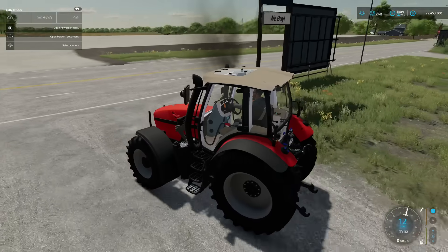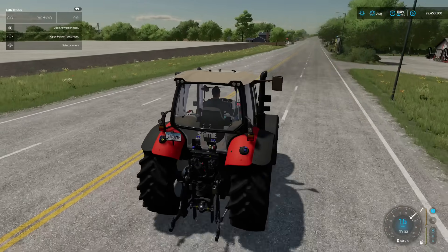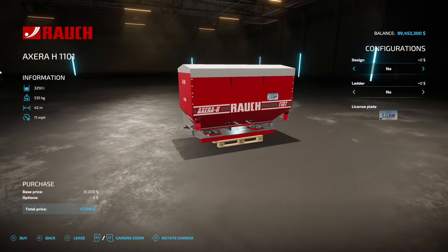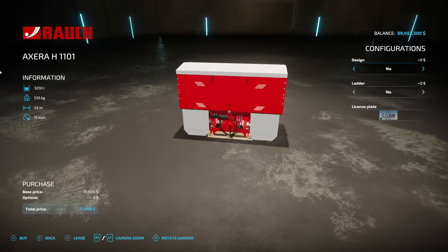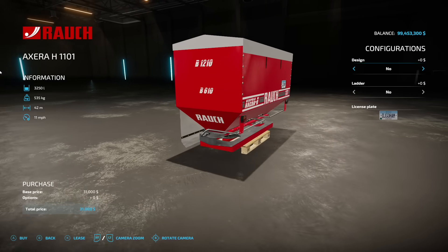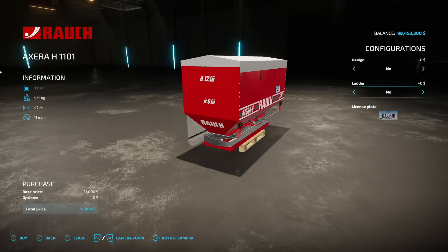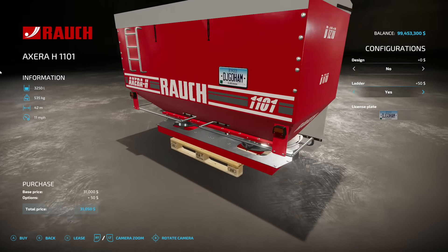Due to the engine setup, it's about as fast as a pet turtle. Next we have a fertilizer spreader — the Rauch AXERA-H 1101. This holds 3,250 liters of solid fertilizer only, no lime. It weighs half a ton by itself, has a 42-meter spread at 11 miles per hour. There are a couple different warning sign designs and you can add a ladder if you want. These are actually massive compared to what you'd expect in-game.